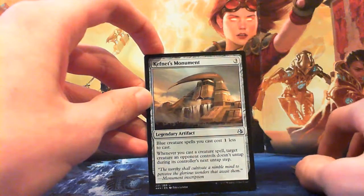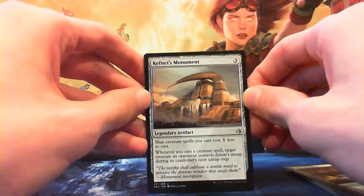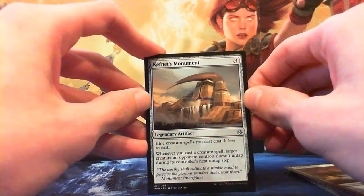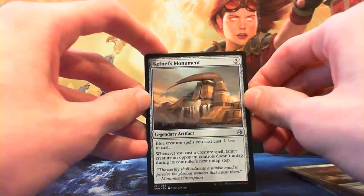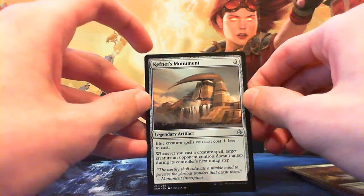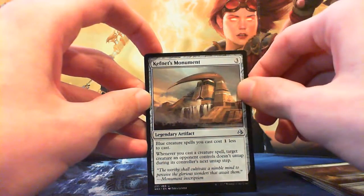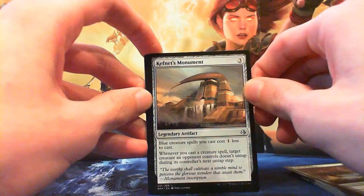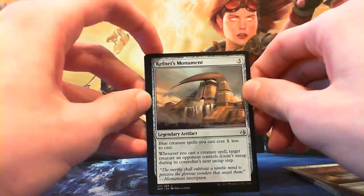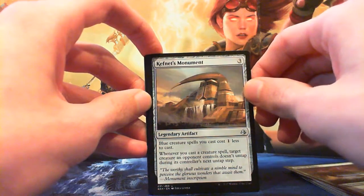Kefnet's Monument — 3 mana for a legendary artifact. Blue creature spells you cast cost 1 less. Whenever you cast a creature spell, target creature an opponent controls doesn't untap during the controller's next untap step. Worth noting this does not tap the creature, so you can't pseudo-exert something, unfortunately. But it's not bad — it at least stops them if they have a Fan Bearer tapping down your creatures, for a turn at least.